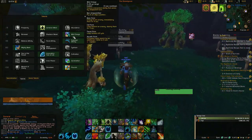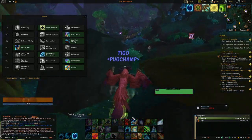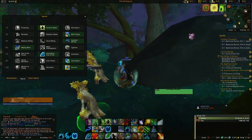The next talent is down to you. I usually take Wild Charge because when you go into Travel Form you can quickly use the leap and get away from people who are trying to attack you.